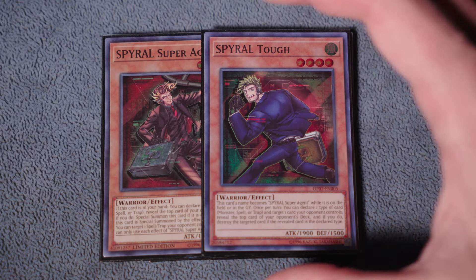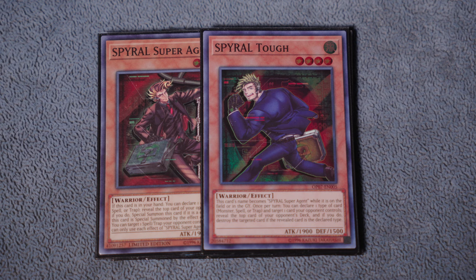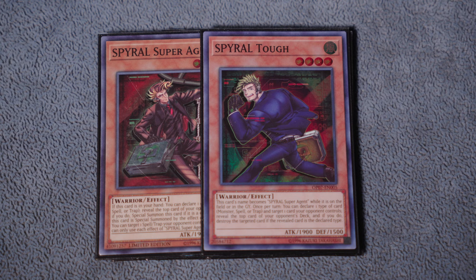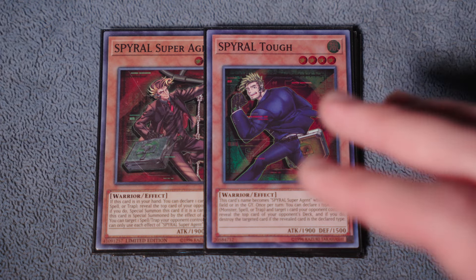We're only doing one copy of Super Agent and one copy of Tough. This was a little bit hard for me to swallow at first - I feel like normally you want to play more copies of Super Agent because it plus Drones facilitates your full combo. But you're going to find as you play this build that you are more often than not going to stray from the traditional path when going for your combo lines. It plays a little bit more like a traditional build of Spyral as if Master Plan was still legal. Cut these down to the bare minimums - if anything they're going to be bricks clogging up your hand.